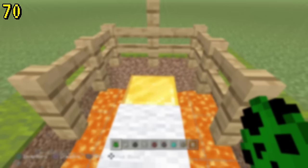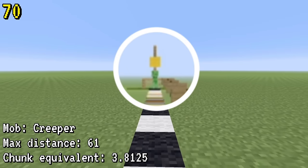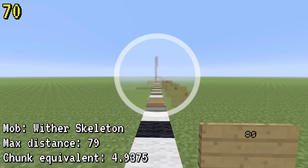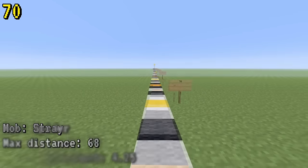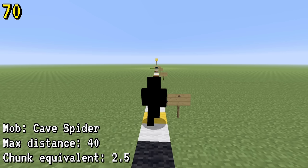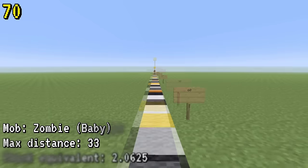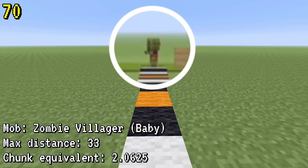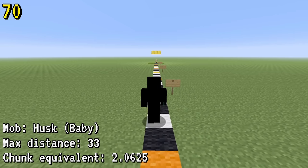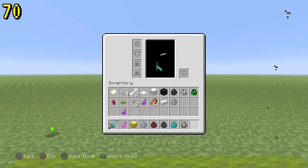Every mob in Legacy Edition can be rendered from different distances. The creeper renders from 61 blocks away. The skeleton from 68. The wither skeleton from 79. The stray from 68. The spider from 79. The cave spider only from 40. A zombie from 66 blocks, while its baby variant only renders from 33. The zombie villager renders up to 67, baby at 33. The husk up to 67, baby at 33. Every single baby variant of a mob is rendered at only half the distance of the mob itself.